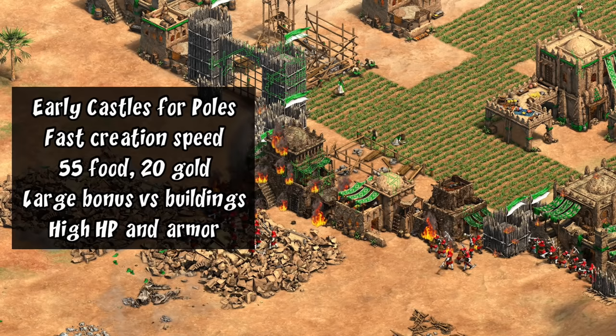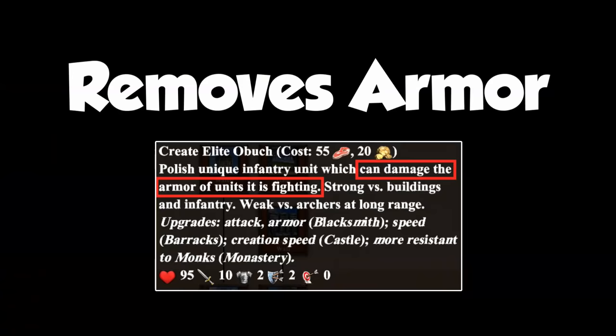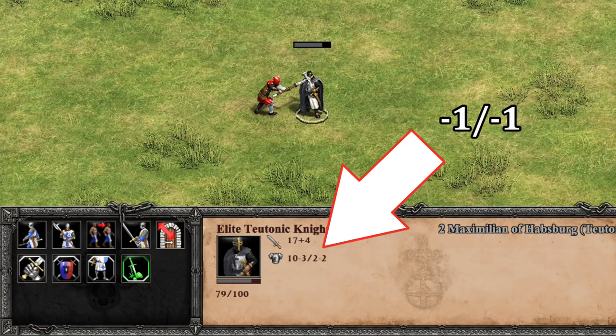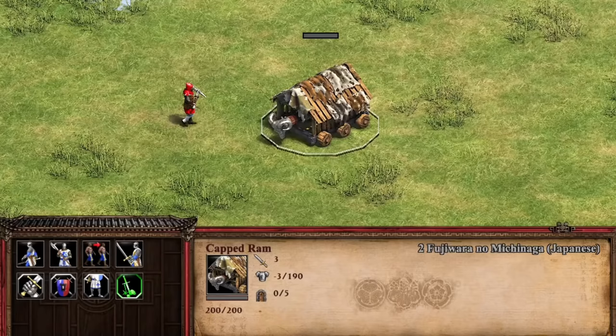Considering their early castles, fast creation speed, relatively cheap cost per unit, above-average bonus against buildings, and relatively high HP and armor, the Obuch is one of the easiest infantry units to mass in the mid game and on paper appears quite well-rounded — before even considering its unique effect. The way the armor stripping works is that with each attack they first deal their damage as usual, and then immediately afterward one melee and one pierce armor are removed from the target. This even works on armor upgrades from the blacksmith, and both melee and pierce armor drop by one every attack until they reach zero.